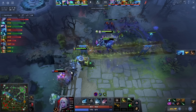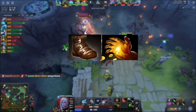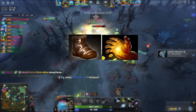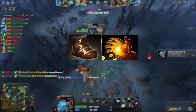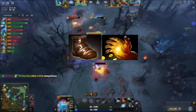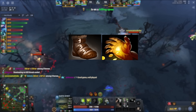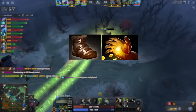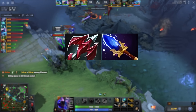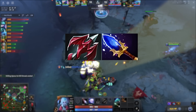Yatoro's early game item build is always the same — he rushes Treads and then goes for the Hand of Midas every game. Midas is purely a farming item, but hear me out. Drow Ranger's kit is essentially designed to fight — all of her spells allow her to fight. The problem with Drow Ranger in this patch was that the farming capability she had with her shard in the previous patch is no longer there, so she needs an alternative. Midas provides you with the gold you need to get to your Dragonlance plus Aghanim's timing. And the most important thing about Midas is the EXP you get. Drow loves having levels — with levels she farms faster and fights better.